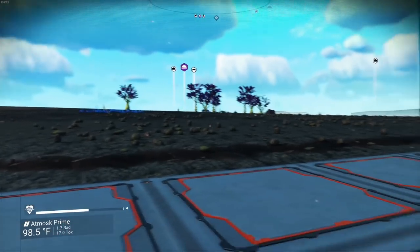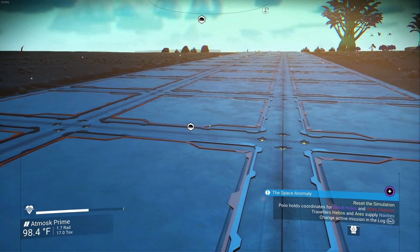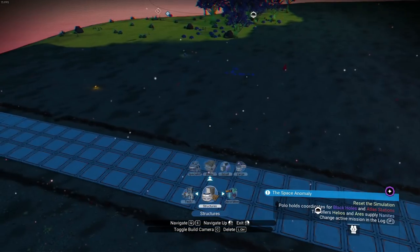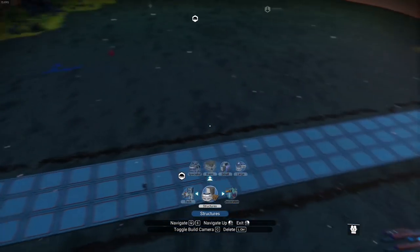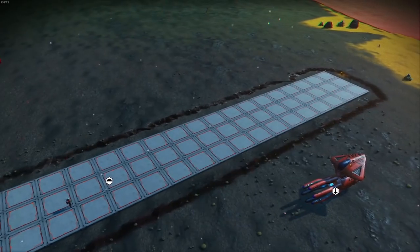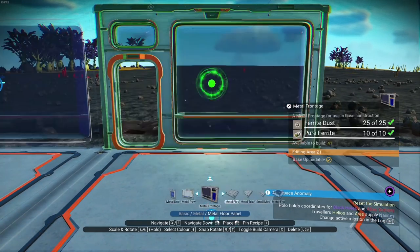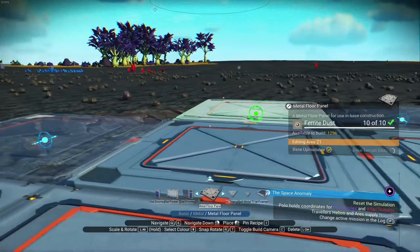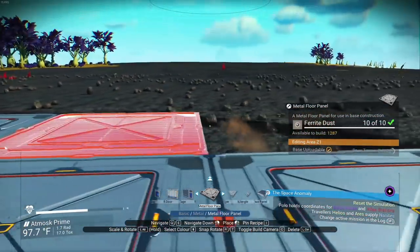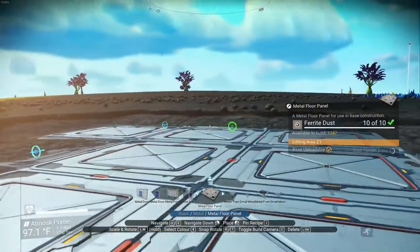We're gonna put little landing pads on each side. We need to figure out where center actually is — let's go into build camera, that might be our best bet. It looks like the bulk of the island is up here a little bit, so we'll move up. I think we'll start right here. We're gonna lay some basic metal foundations — metal will indicate the industrial area. It looks like we're moving with the terrain, which is actually kind of perfect.